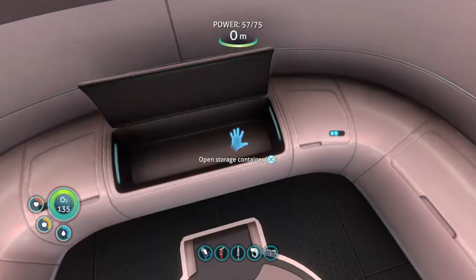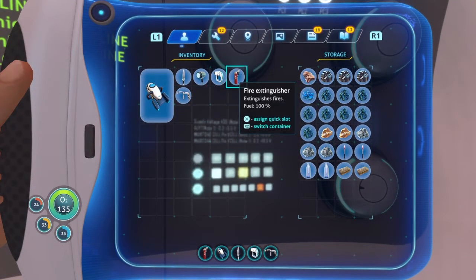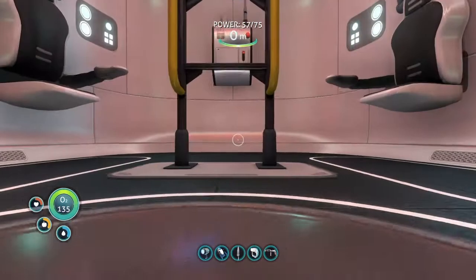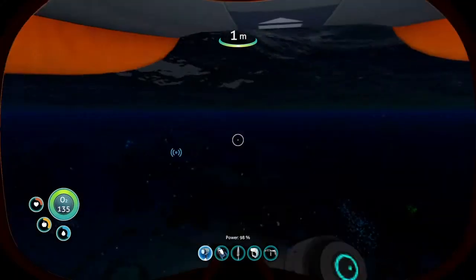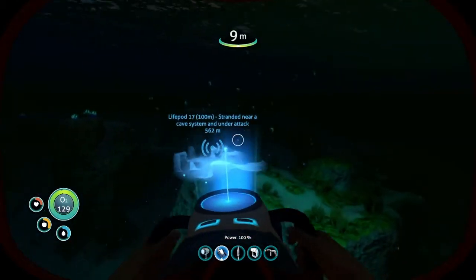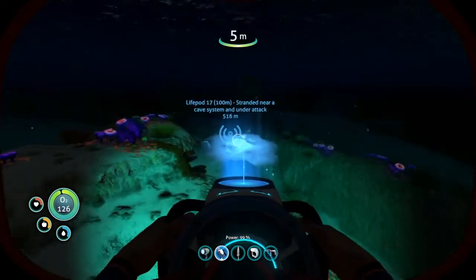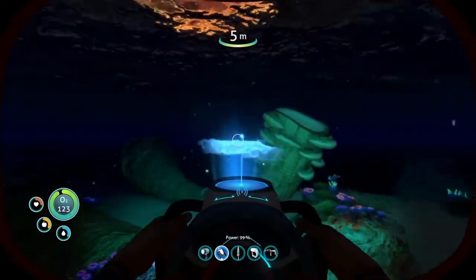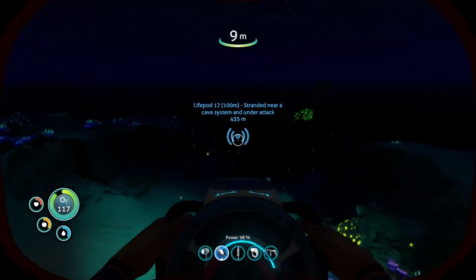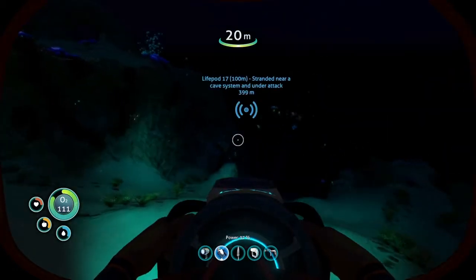Actually, can I put my fire extinguisher in there? I can. I can just put my flashlight on my hotbar as well. Now I've just got the stuff I need. Alright, this is the sea glide - something we crafted at the very end of the last video. It's actually a real thing on Earth - basically just a little water engine that you can carry.